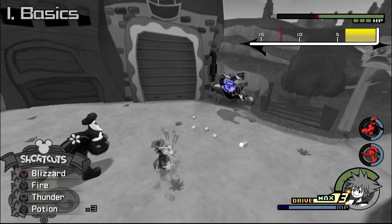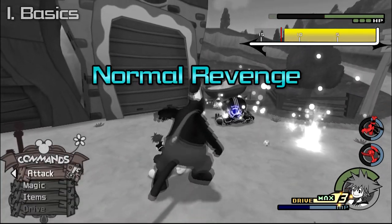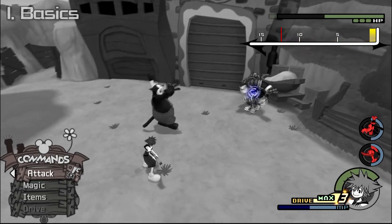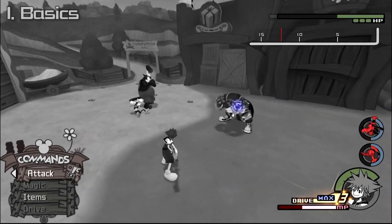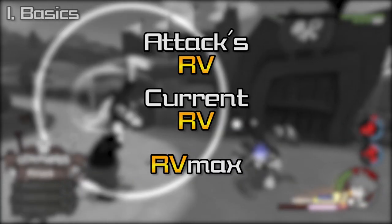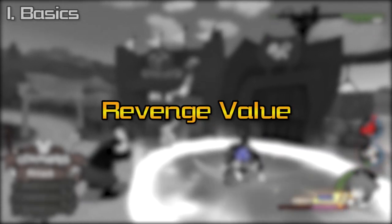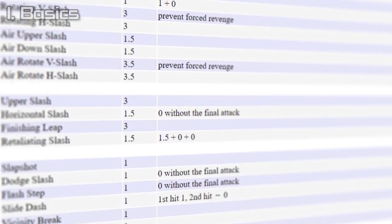If you let a boss recover without hitting their RV max, they will do what is called a normal revenge, which is generally a much wider range of attacks. When someone mentions revenge value, they may be talking about any of these three contexts — current RV, RV max, or forced/normal revenge — or the entire mechanic as a whole. Keep that in mind if you decide to read or watch more about it.